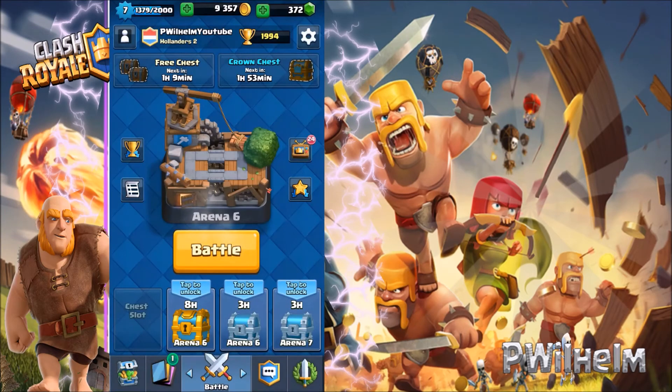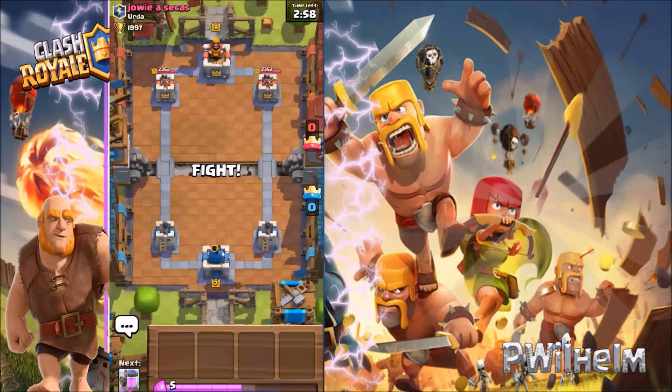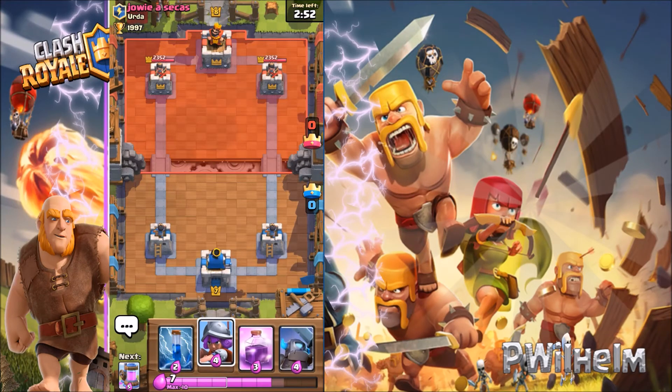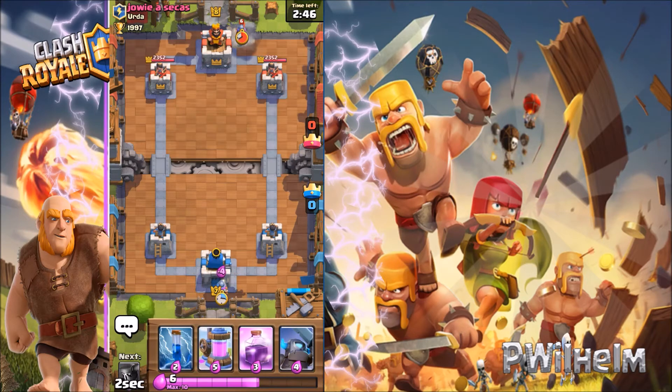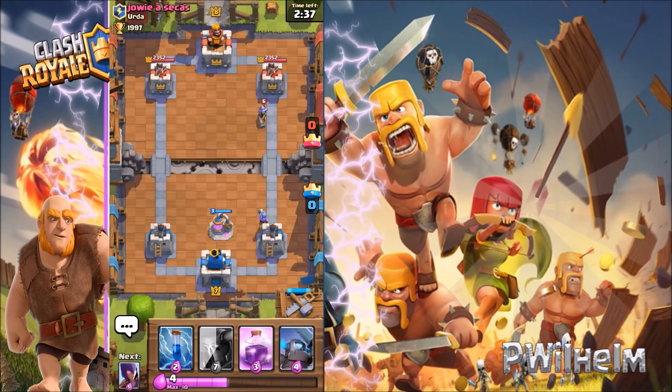First we have to open this chest — nothing important in there. Let's battle! We found an opponent. I got my ray spell, mini Pekka, musketeer, and a zap. I need that elixir collector, so I'm just gonna put down my musketeer. He's using something so I'm gonna zap that. His musketeer is level six so it's obvious my musketeer would lose.